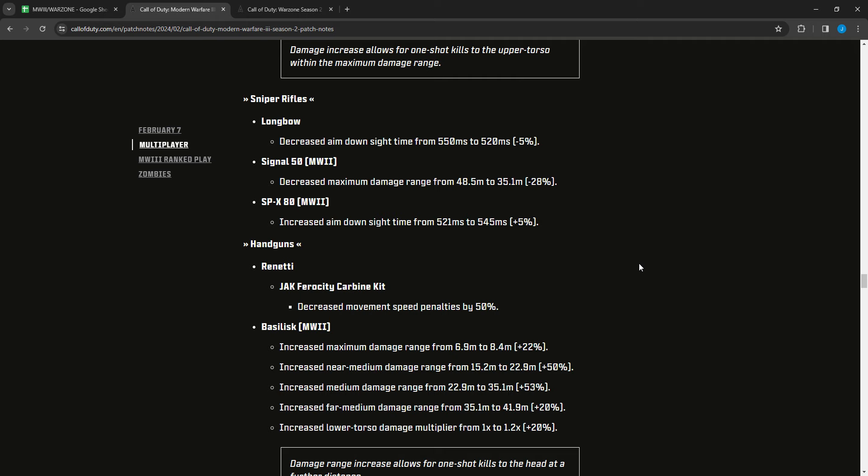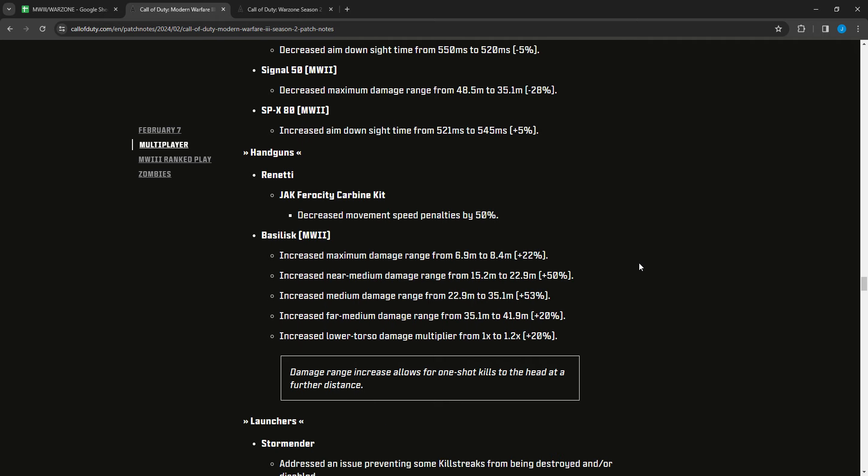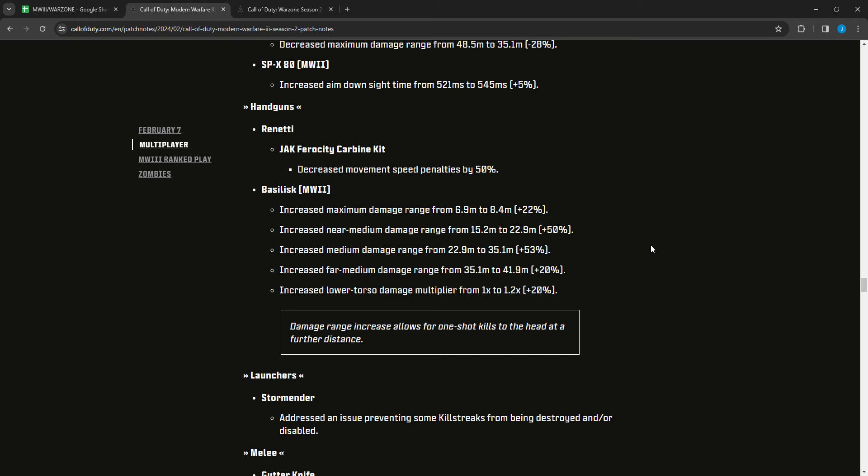The SPX 80 Modern Warfare 2 had ADS time increased from 521 to 545 — minimal change. For handguns: the Renetti Jack Frosty Carbine Kit had movement speed penalties decreased by 50 percent, so much better movement with that conversion kit. The Basilisk Modern Warfare 2 had max damage range increased from 6.9 to 8.4 meters, near-to-medium from 15.2 to 22.9, medium from 22.9 to 35.1, and far-to-medium from 35.1 to 41.9 meters, plus lower torso damage multiplier increased from 1.0 to 1.2.